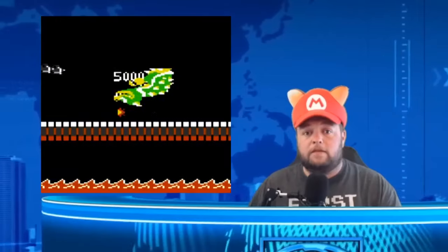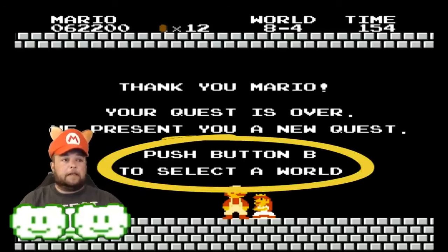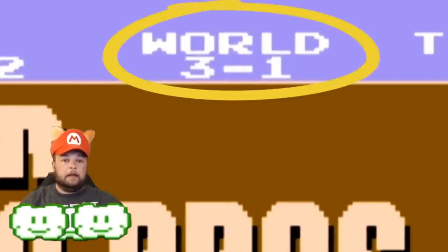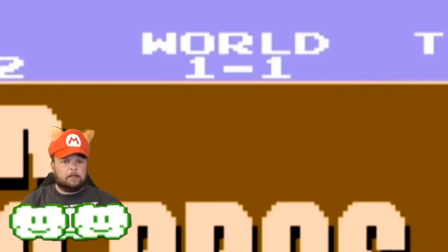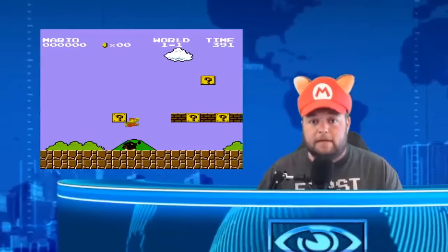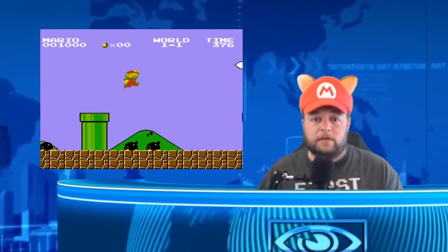Now that you've defeated Bowser, beaten the last level of the game, and saved the princess, let's talk about what you unlock. At the end of the game, the Princess says if you press the B button you can select a world — every time you press B the world count goes up, so you can select which world you start on. It should also be noted that if you beat the game and start a new one, the game is now in hard mode. In hard mode, all the Goombas are replaced with Buzzy Beetles, and the game is a little bit faster.